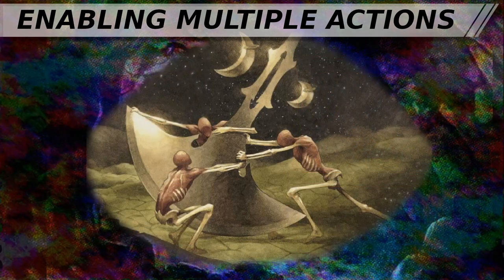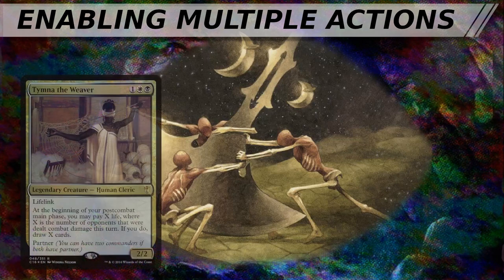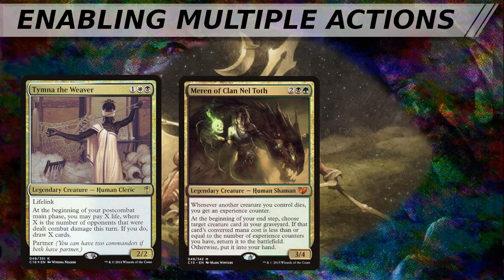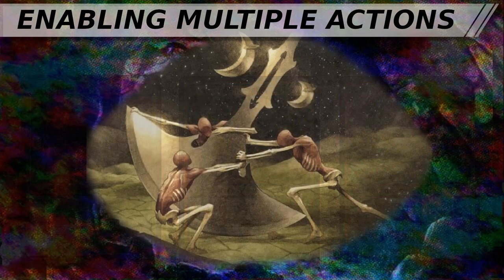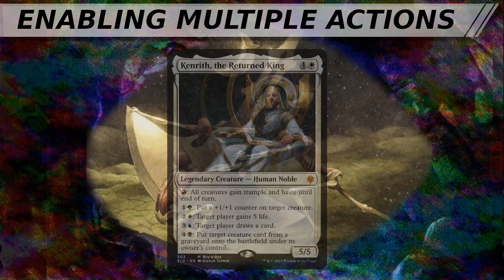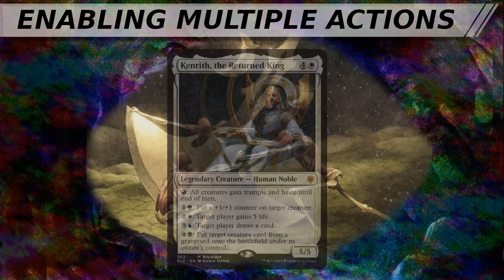Commanders who can access large numbers of cards — the classic card advantage in the Command Zone commanders — are usually going to be good targets for removal to slow opponents down. Don't forget about the access creatures can provide to the graveyard, such as in a Meren deck, or to the top card of opponents' libraries when Pako starts attacking. Activated abilities which act like mana sinks, such as those printed on Kenrith the Returned King, are powerful even if they're over-costed, because they allow you to take game actions without needing to spend a card in your hand.